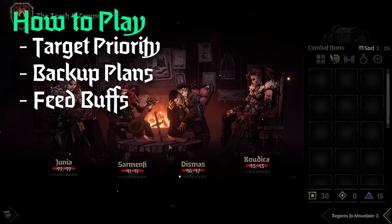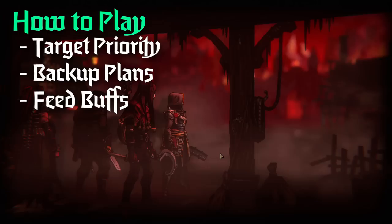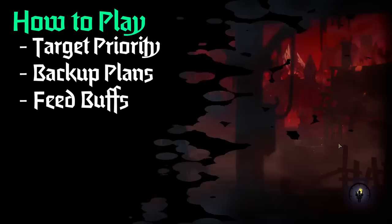My final tip on how to play Highwayman is to make sure that you feed him a lot of buffs. Give him your damage trinkets, strength tokens, and crit tokens. Vestal should be putting Consecration of Light on him at all times because he really excels when he gets all of that type of support.